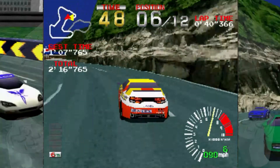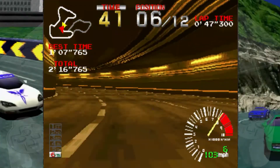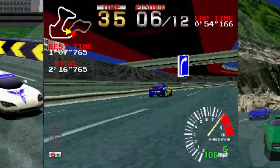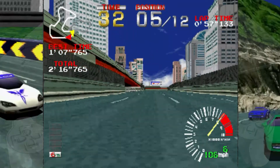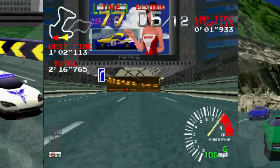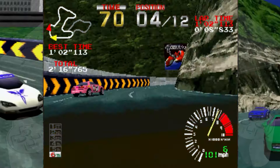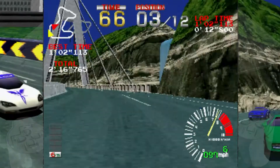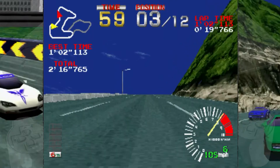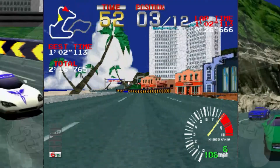Ridge Racer had already gotten a well-recognized name in the arcades, and this game is considered to be the best port of the arcade version available on any system, especially at that time. The graphics for a 32-bit system are really impressive for a very early title — it showcased what was actually possible. They could port an arcade game onto a console and still have it look as good and play as well, very crisp and solid, with no lag or slowdown.